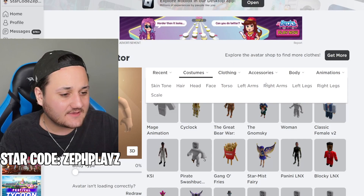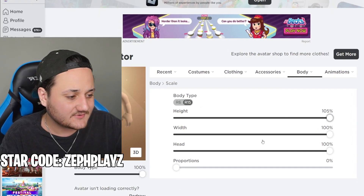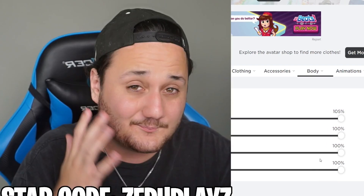Check it out. We're going to go to scale here and start customizing this character. I'm going to go to body type 100%. We're going to make width, proportions, all that good stuff all the way to the max, because this is an absolute beast of a character.